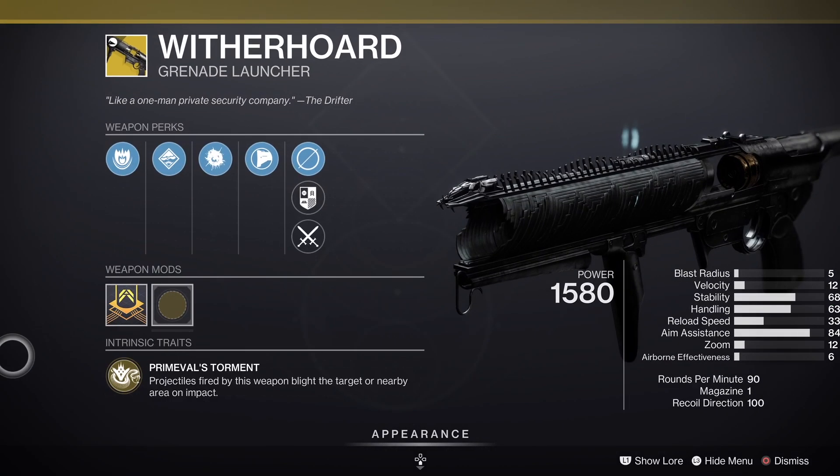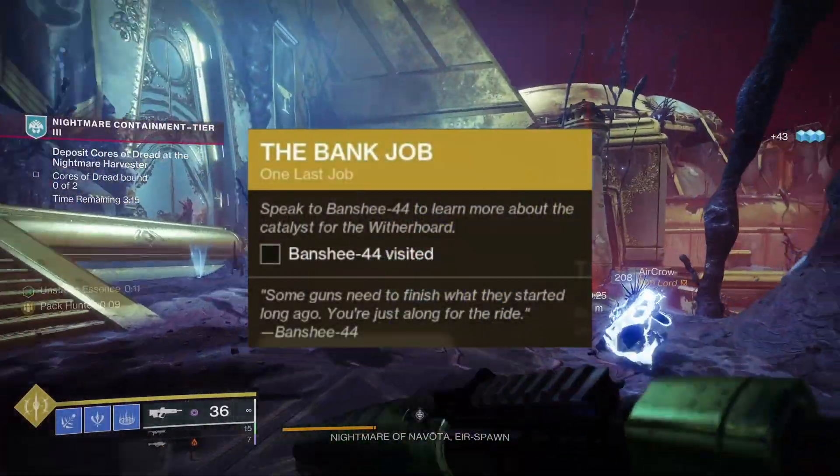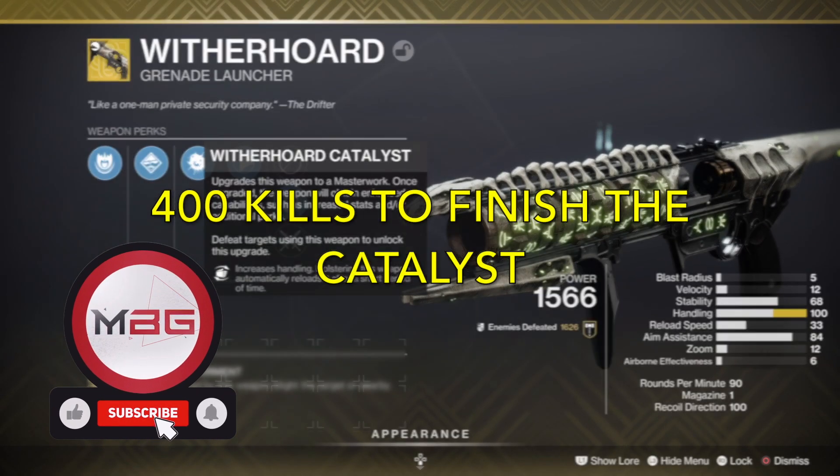After that, visit Banshee to the right and pick up the Bank Job quest. When you finish this, you'll get the catalyst. This will add more handling and the Auto Loading Holster perk. Good luck to you.